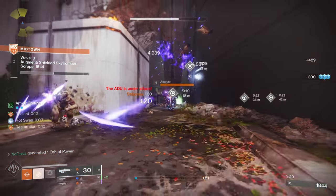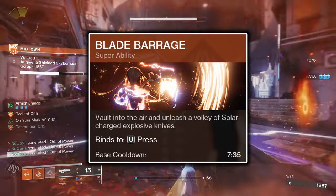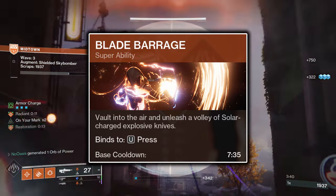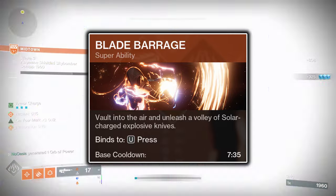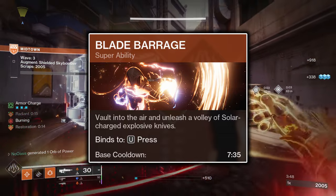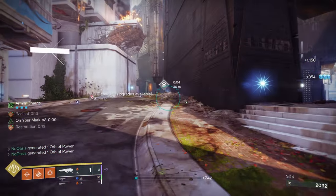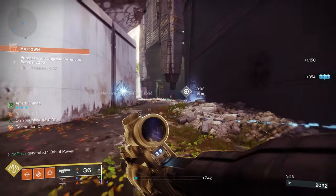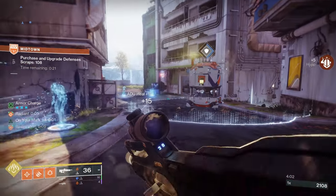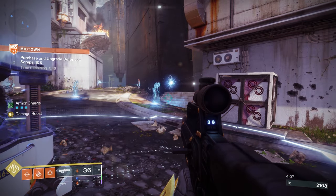To describe the subclass elements in more detail, firstly, the Super. Blade Barrage is chosen as it's the Super that will be refunded energy via the Shards of Galanor Exotic Arms. Blade Barrage will throw two fans of seven knives each for a total volley of 14 thrown knives. The knives will embed themselves into their target, and after 0.5 seconds will explode, dealing further damage. This explosion can kill you if you're too close, so do be careful. Blade Barrage is a good PvE super, dealing with groups of adds incredibly effectively as well as damaging bosses a respectable amount.